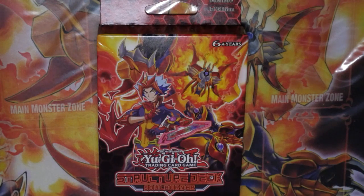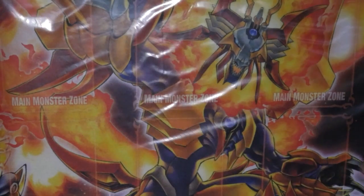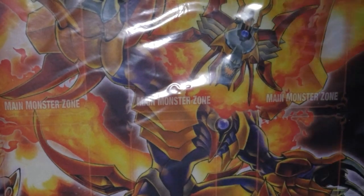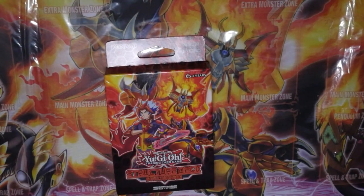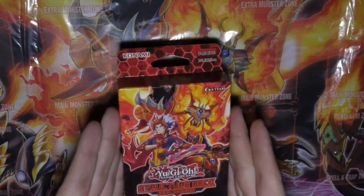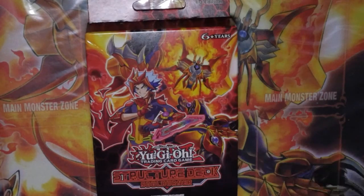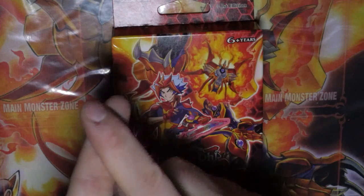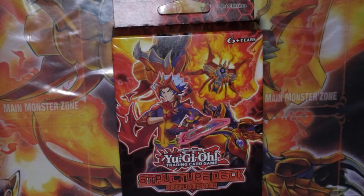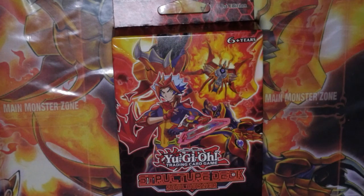What's up YouTube, Durham's F War Games bringing you the opening of probably one of the best structure decks ever — Soul Burner. Salamangreats are number one very powerful, got a lot of combo plays, very good cards, and they do very well in the OCG. These are retailing at around £10 as most structure decks do.